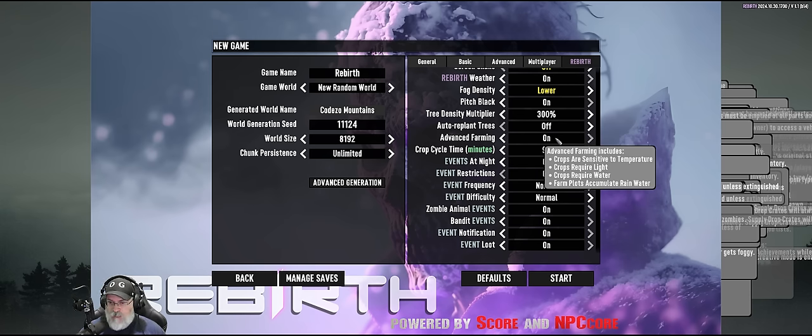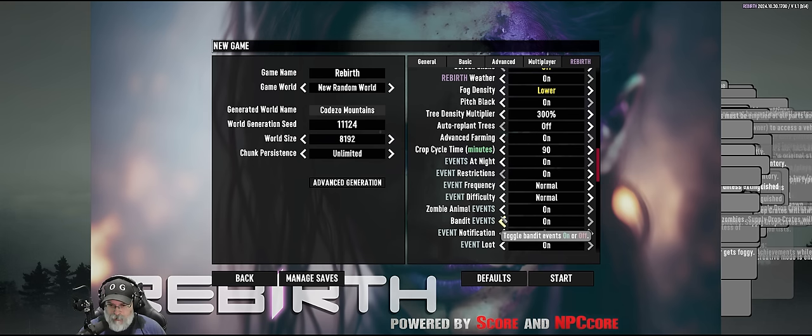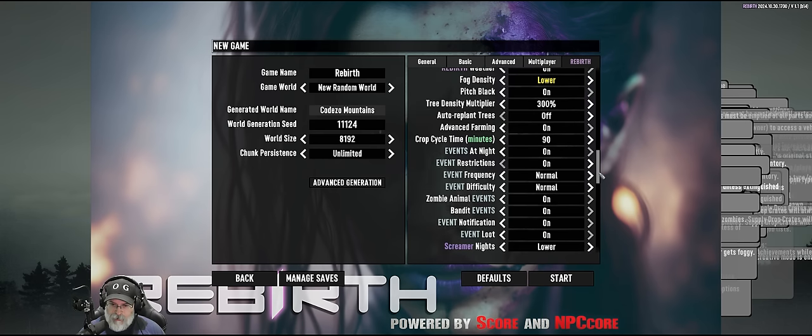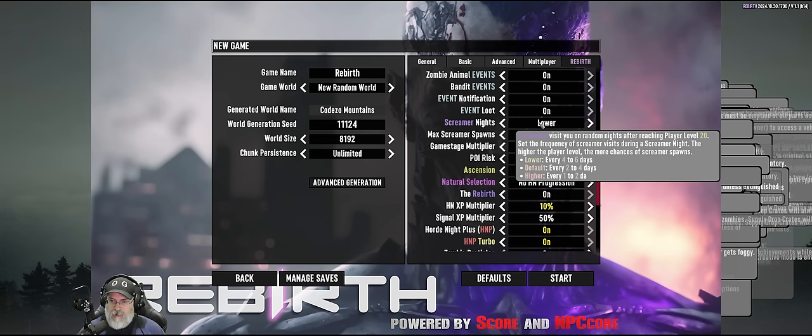The game apparently has things called events — I don't exactly know what they are, but there are settings for animal events, bandit events, when they happen, restrictions, and those kinds of things. I have all that set to default and we'll see how it goes. We can adjust things as we go along. Screamer nights — you can get screamer hordes — I have that set to low because I'm not sure how that's going to impact things.